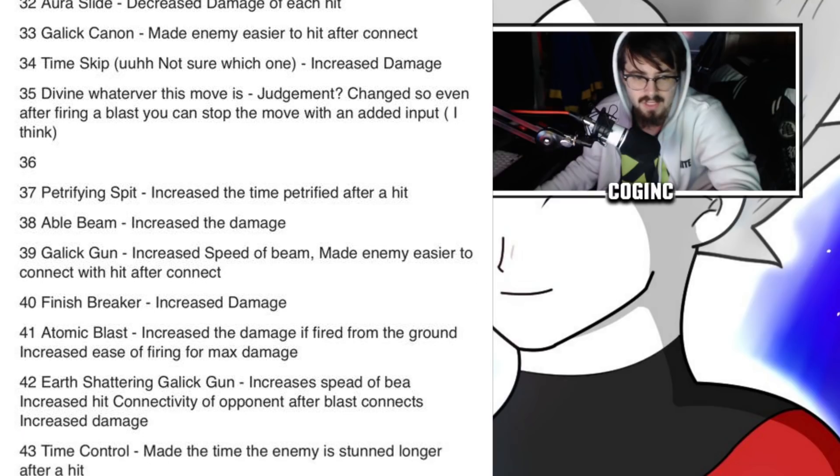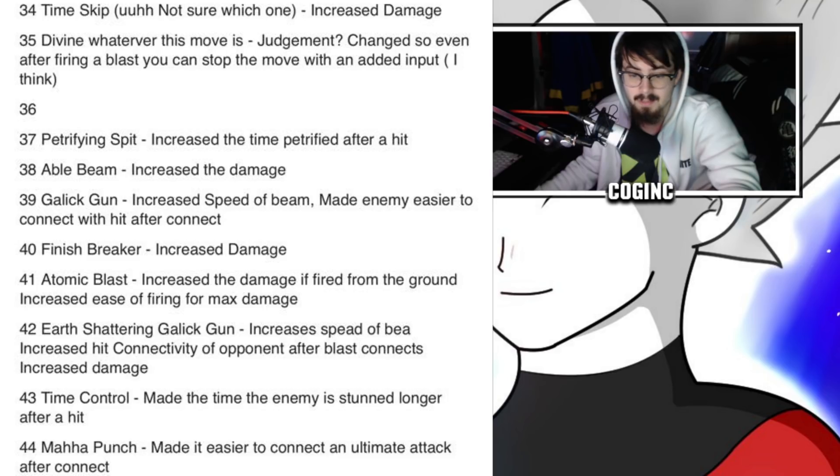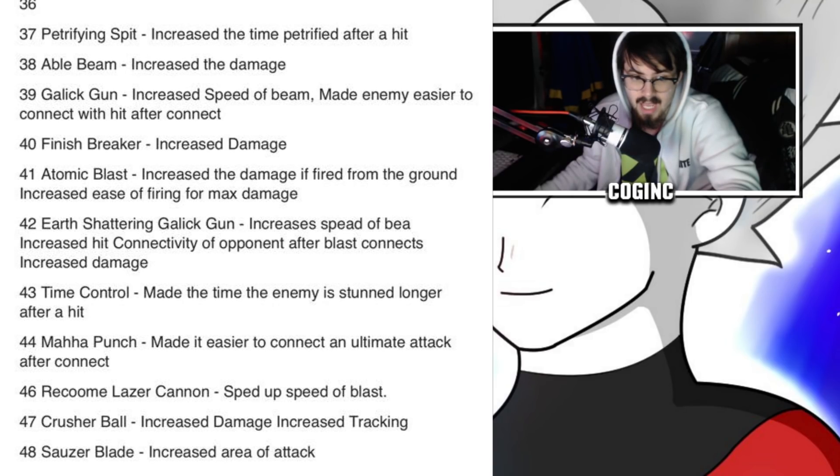Number 36 skipped. Number 37: Petrifying Spit — increased the time petrified after hit, so enemies will be stone figures for a while. Number 38: Able Beam — increased damage. Number 39: Gallic Gun — increased speed of beam, made the enemy easier to connect with after hit. Number 40: Finish Breaker — increased damage. Number 41: Atomic Blast — increased damage if fired from the ground, increased ease of firing for max damage. Number 42: Earth Shattering Gallic Gun — increased speed of beam, increased hit connectivity after blast connects, increased damage. Number 43: Time Control — enemy stunned longer after a hit. Number 44: Maha Punch — easier to connect an ultimate attack after connect. Number 46: Raccoon Laser Cannon — sped up speed of blast. Number 47: Crusher Ball — increased damage, increased tracking. Number 48: Saucer Blade — increased area of attack.